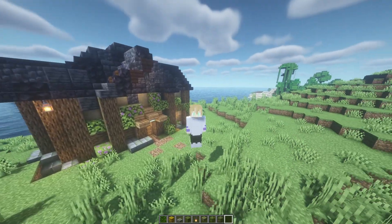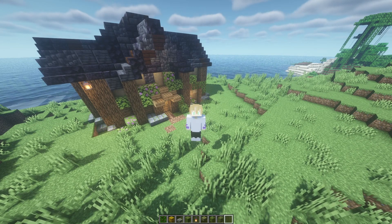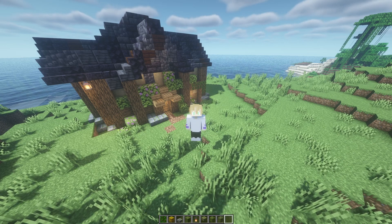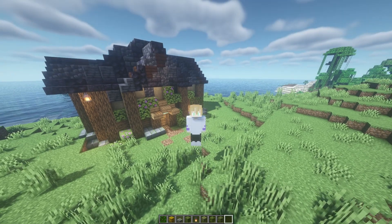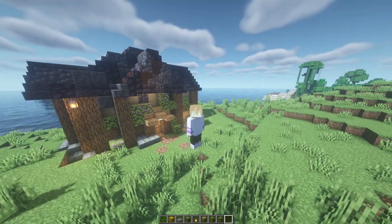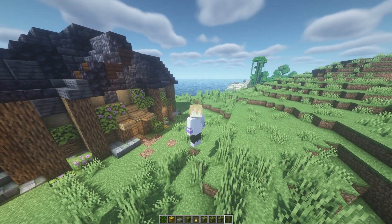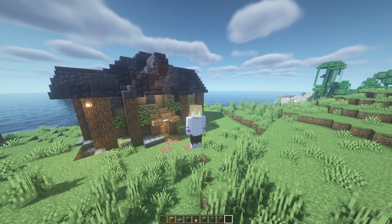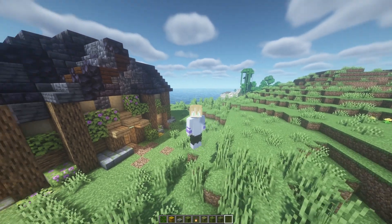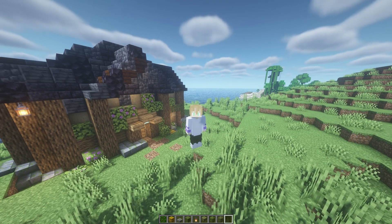So there you have it — there are the five things you might be missing when you're building your house or building. Recap: you need a good shape, you need good depth and corners, you need a good variety of blocks, colors, and gradients, you need good roofs, and you need a lot of good little details. When you're building something, make sure you take inspiration from real life things, because in Minecraft, the more realistic you can make it, the better it looks. If you can add support beams and good roofs and things you probably see in real life houses, and then a little flair of the Minecraft uniqueness, that's really what I think makes a good house.